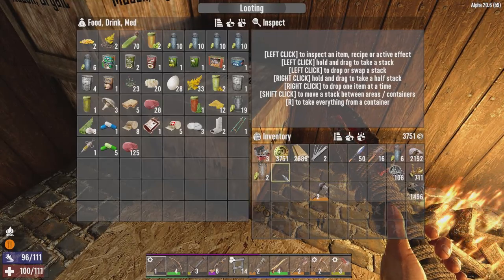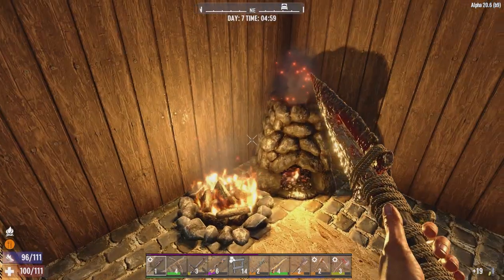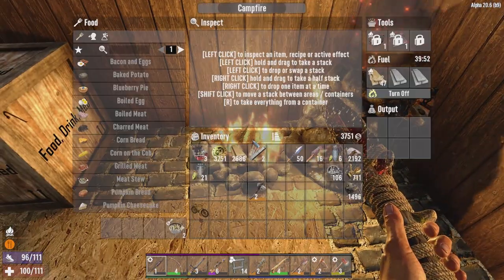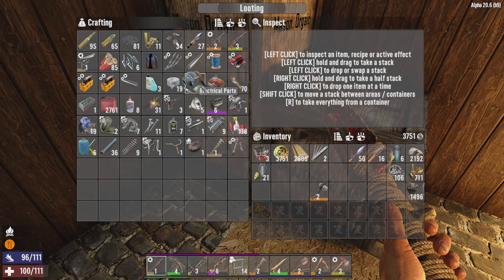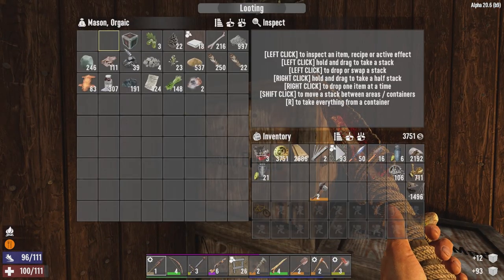I'm gonna put everything that I need into my inventory and I'm going to hop down to the location where I'm going to build the fort. Like I've been building stuff on the side for a long time, so let's just grab all of the necessary building blocks — the cobblestone, the wood, frame shapes, and some extra wood to make additional frame shapes.